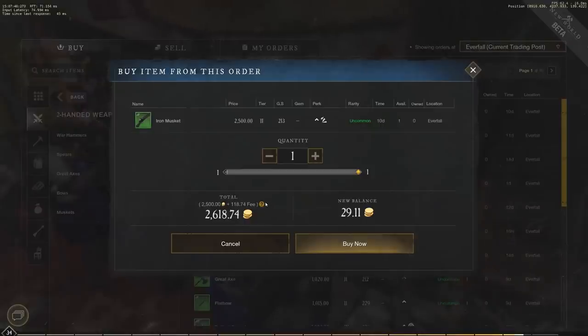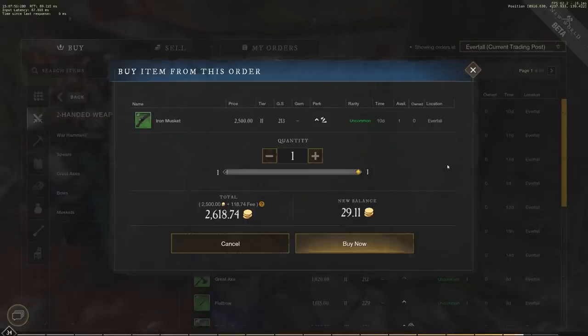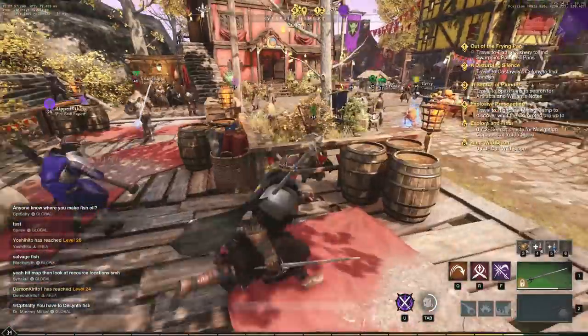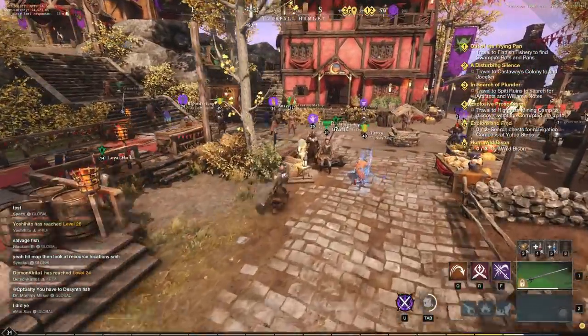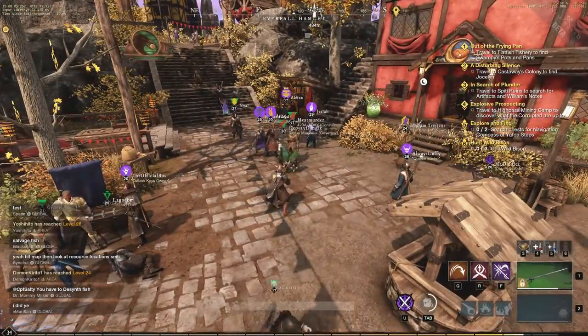That is the tax, and you can hover over the question mark to see exactly what that fee is. You are paying a large fee here — a total of 2,618.74 if we did decide to buy this. There are great ways to avoid this: make sure to hold on to everything you gather, because you may need it later for town projects or crafting.